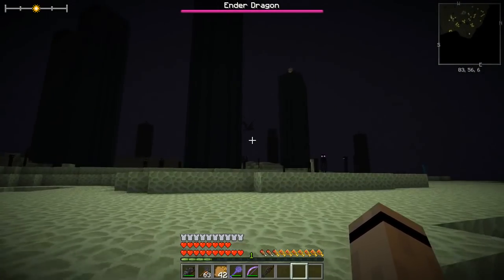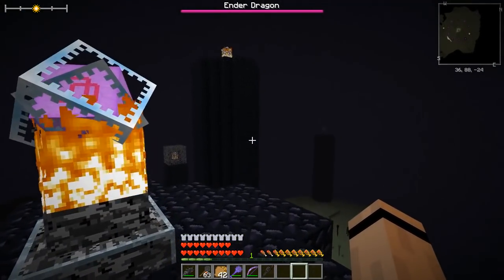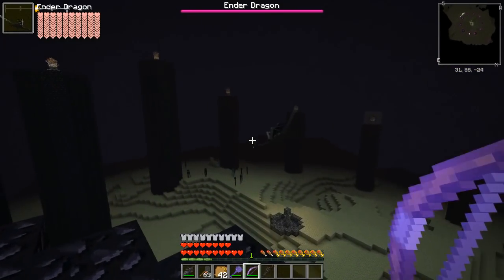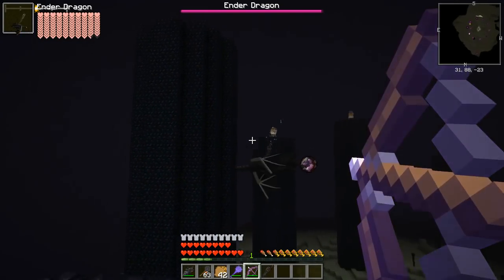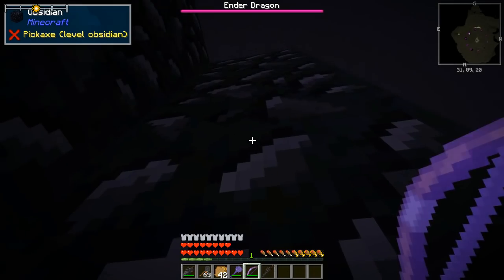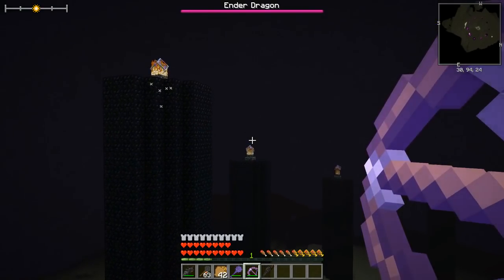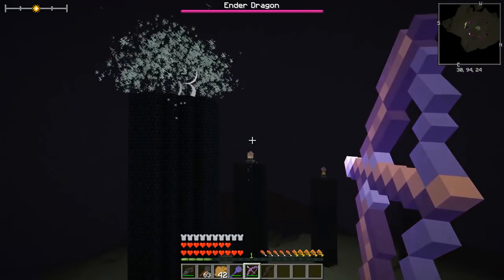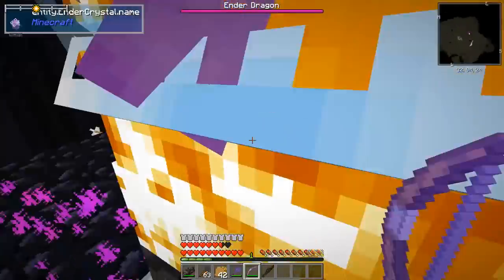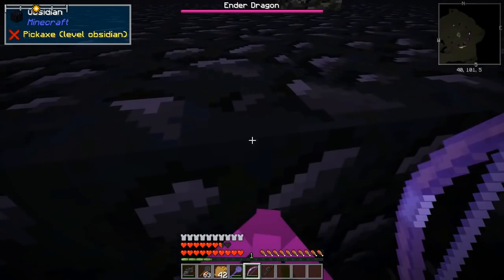We weren't even on the island — what a jip. Let's see if we can get all the way up here and use this one for targeting to take out some of the others. Oh, no thank you Ender Dragon — nope nope nope nope. My armor is good but it's not that good. Let's take these crystals out. I've got multishot on the bow, which totally didn't help for that giant whiff.